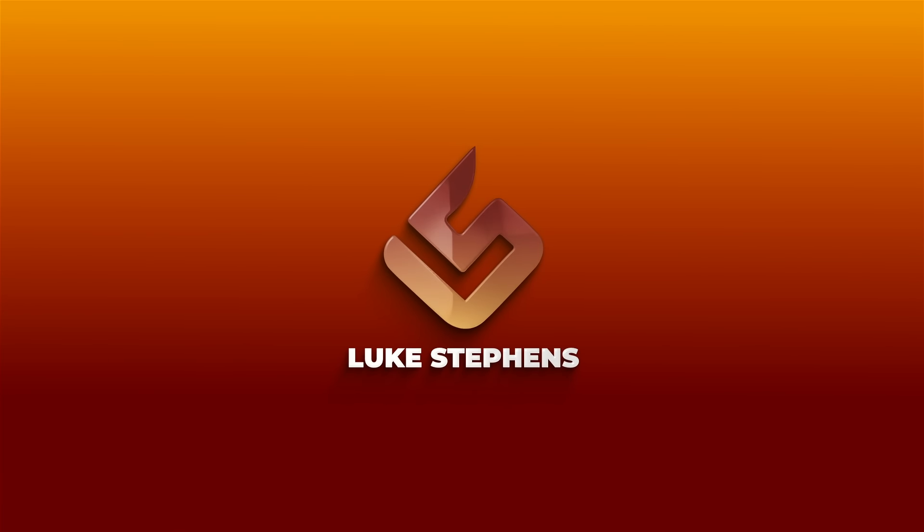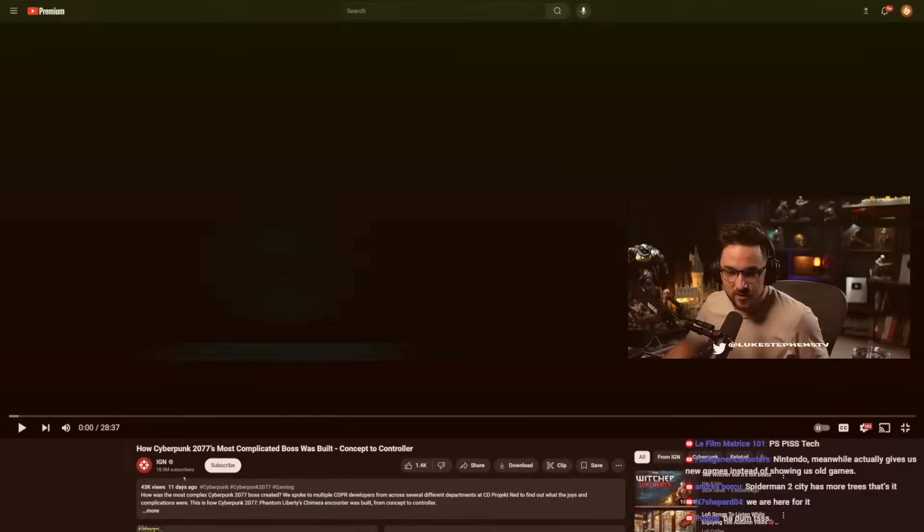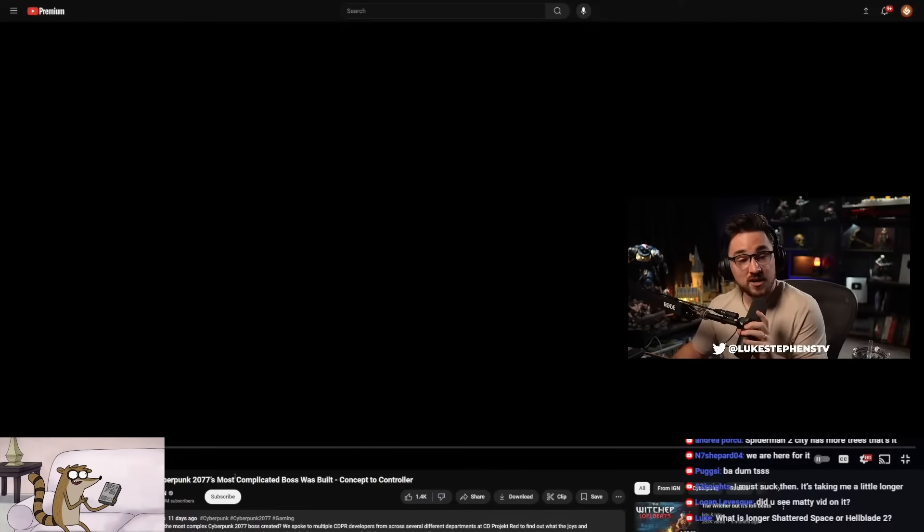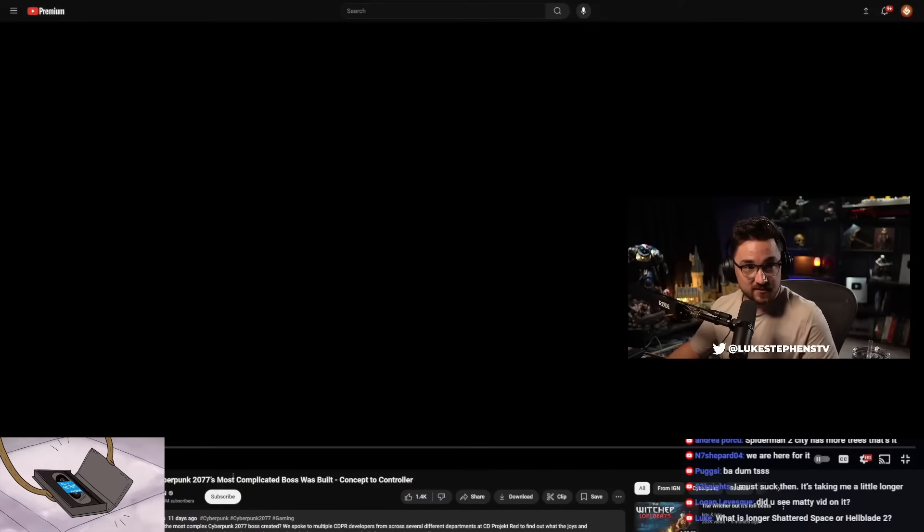I thought it was funny that IGN uploaded this — just 11 days ago — but it's a full breakdown on the very difficult boss from Phantom Liberty at the very beginning of it. I find this fascinating. I love seeing behind-the-scenes stuff on game development.